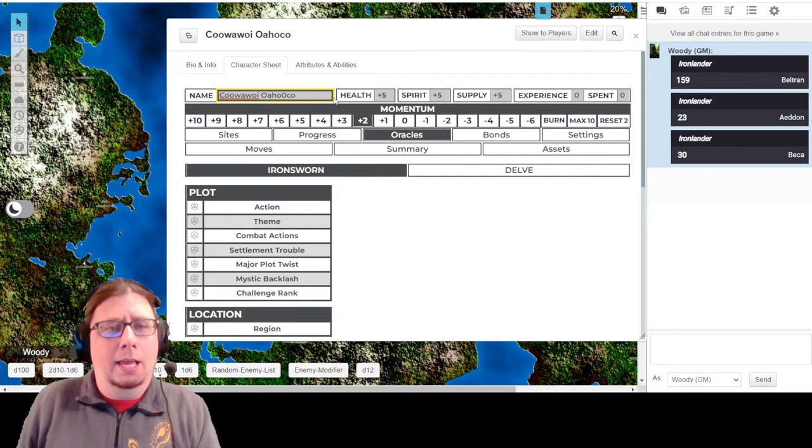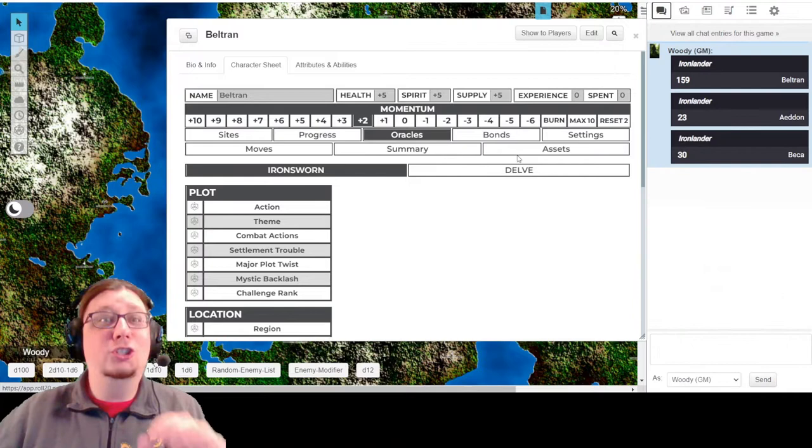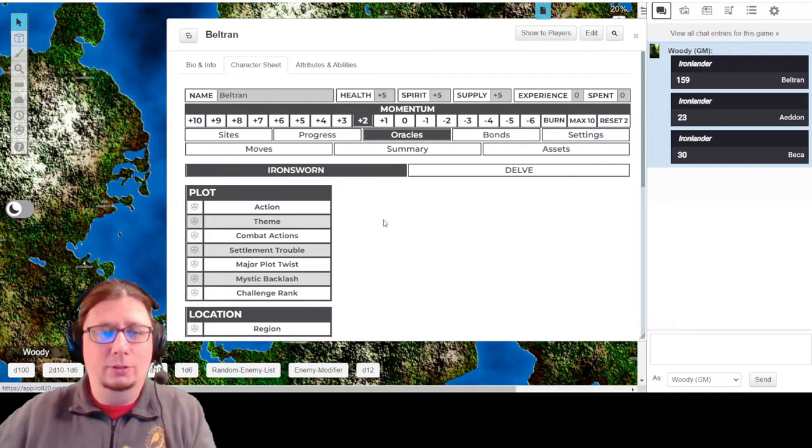I'm going to go up to my character name here and write Beltran. That has automatically updated the name in Roll20, so if I go back to my journal, you'll see it has been renamed up there as well - which is super nice. You don't have to go in and edit it separately.